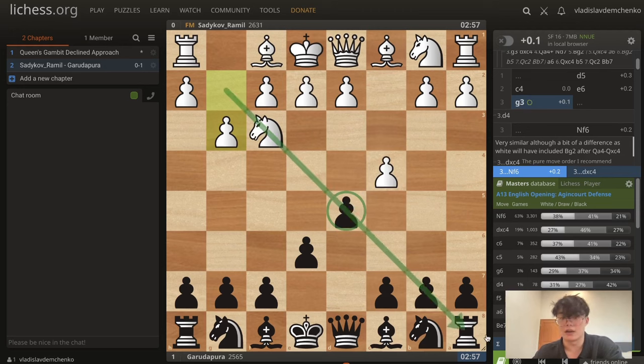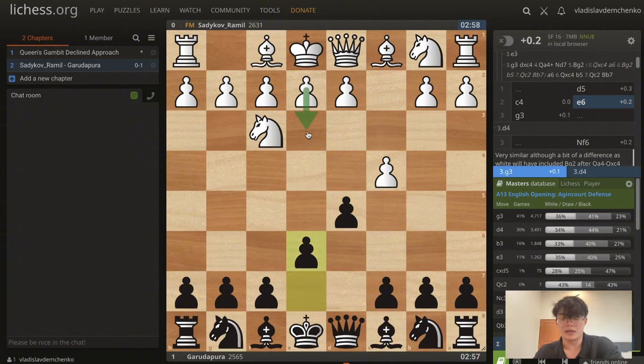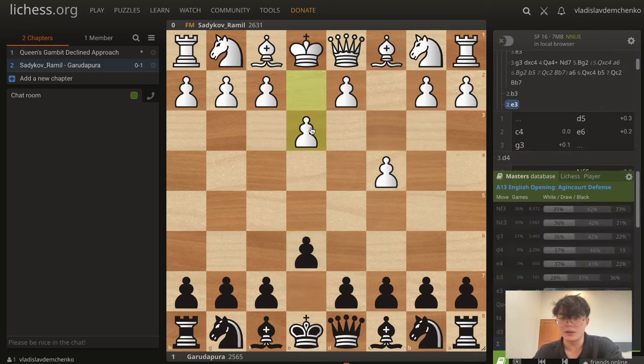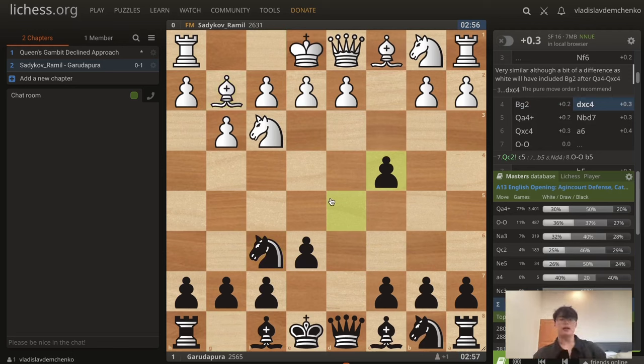White's plan is bishop g2, castle, pawn to d3 or b3, bishop b2 — saying that if you take on c4 you'll lose some center control, and if you don't there's annoying pressure on the long diagonal. But in this recommendation, d-takes-c4 is actually the best move. In the actual game I played knight f6 first, which doesn't change much, but I'll be recommending the pure d-takes-c4 move order. We'll also look at sidelines with e3, b3, knight f3 followed by d5 and e3.